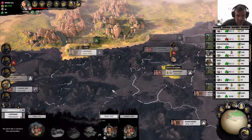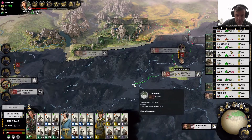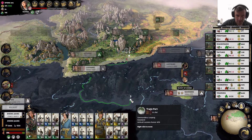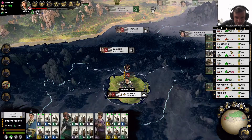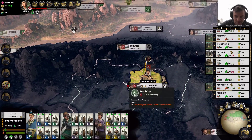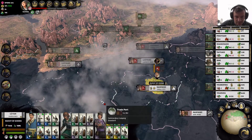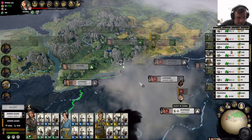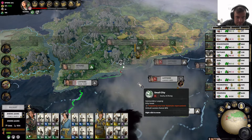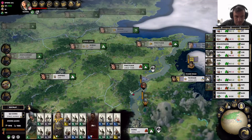We are gonna continue to be pals. So that means I can actually move into and through Liu Bei's territory to gain access here — that's pretty great. Then if we can take out Nan Yang in five turns, we are going to be in really good shape.